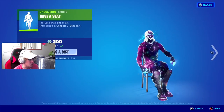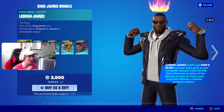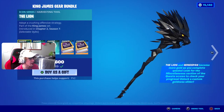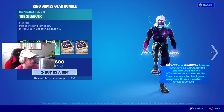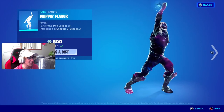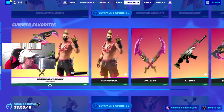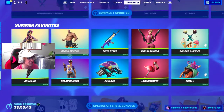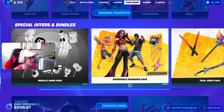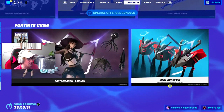The LeBron James skin is in the shop still, and I will be gifting this as the first gift of today's stream — so if you want two free skins, drop a like and subscribe. We also got the summer favorite skins: the Little Whip bundle with the Drippin' Flavor emote, the Golden Sands bundle, the Scuba Crystal bundle, the Summer Drift bundle, and a bunch of summer favorite pickaxes, skins, back blings, and gliders. In special offers we got the Inkville Gang Pack, the Boardwalk Warriors Pack, and the Title Vibes Pack.